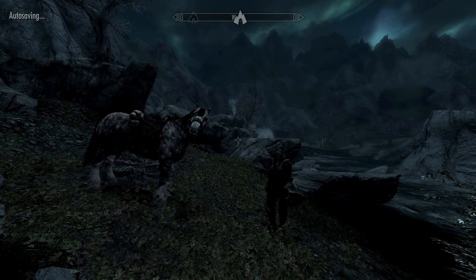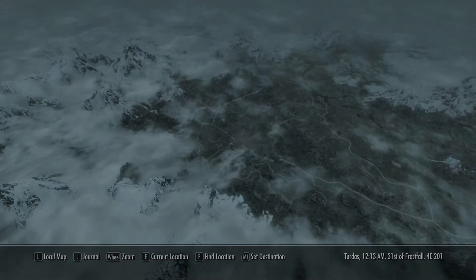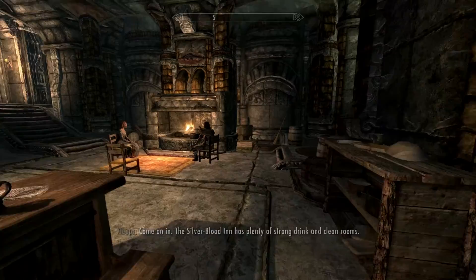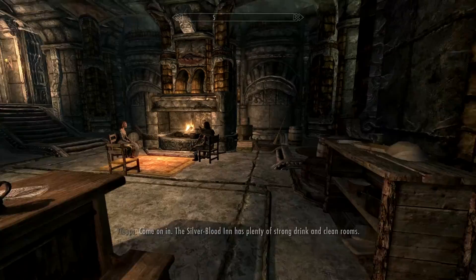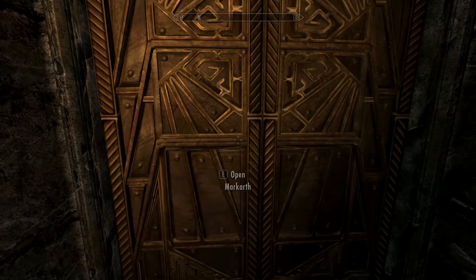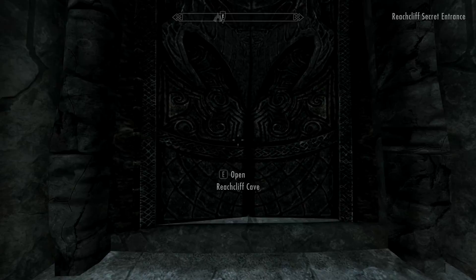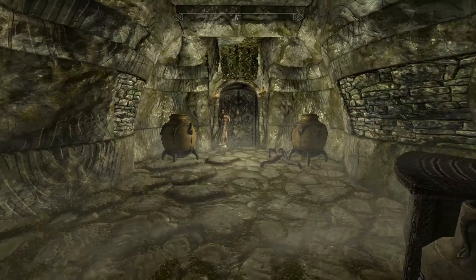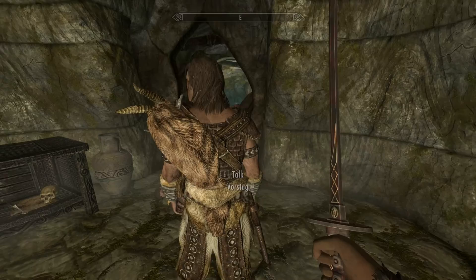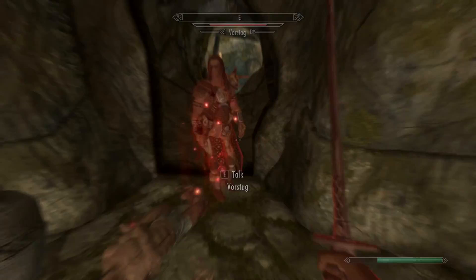The next two followers come from Markarth. It's nighttime, which isn't ideal, but I can't afford to wait because the corpses might despawn. I hire the first mercenary there for 500 gold — his blade is ours. We take him back, get him away from the door, and kill him. Fantastic — that's kill number three.